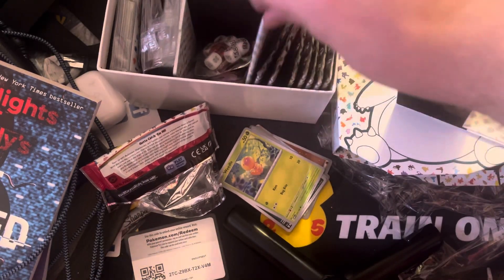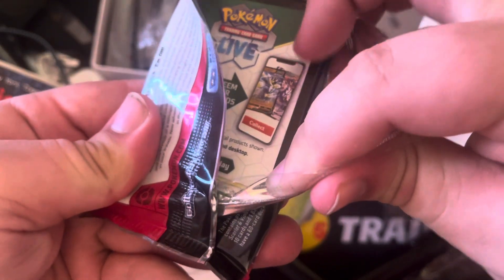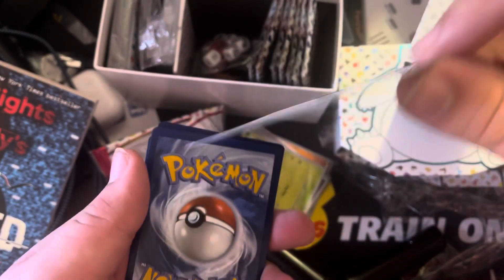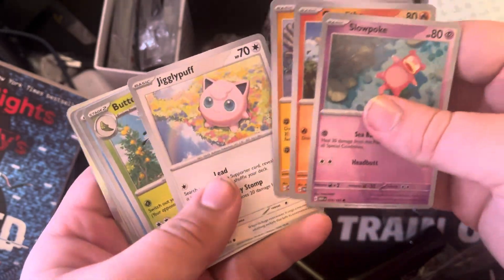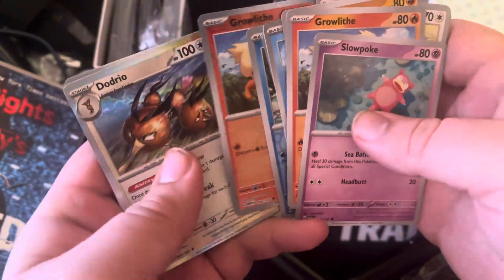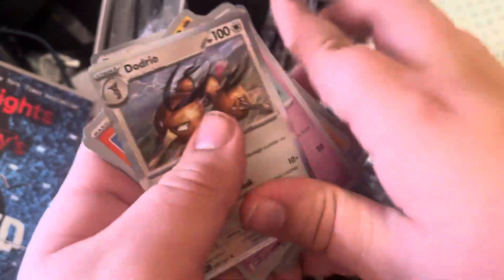Pack number two: Slowpoke, Growlithe, Geodude, Jigglypuff, Butterfree, Magikarp, Duralith Reverse, Hollow Dodrio, and a Basic Fire Energy.